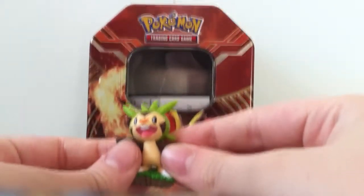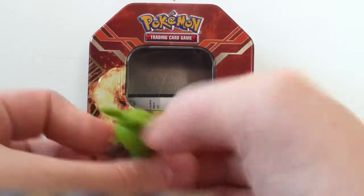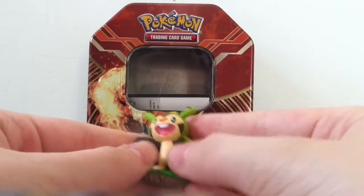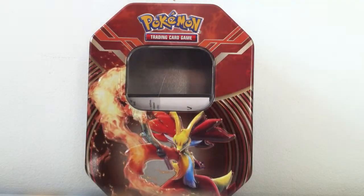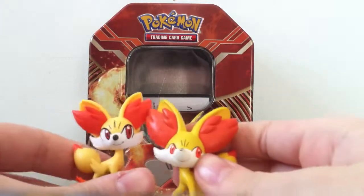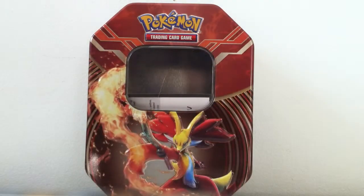I also got this Chespin figure a while ago. I really like him, except his colors need to be a little bit tanner — this color needs to be darker. But I still really like him because Chespin is my favorite starter. My second favorite starter is Fennekin. This is my second Fennekin that I have — the first one goes with the Froakie figure. This Fennekin needs to be a little bit yellower, not as orange, but I still like them.